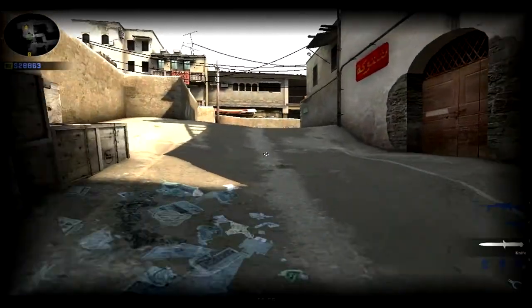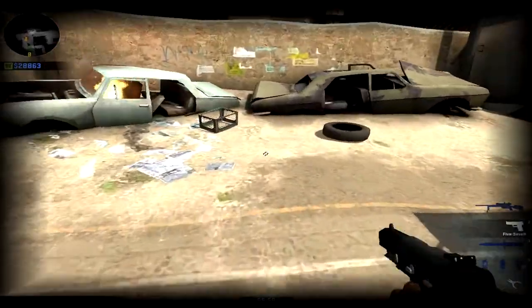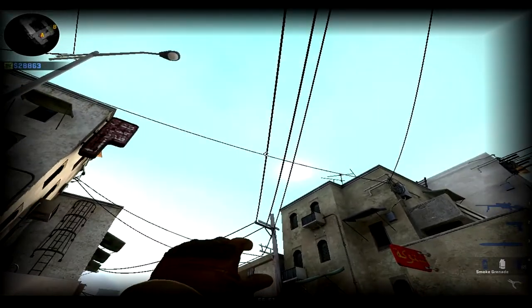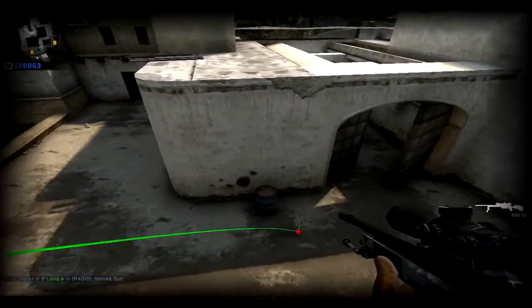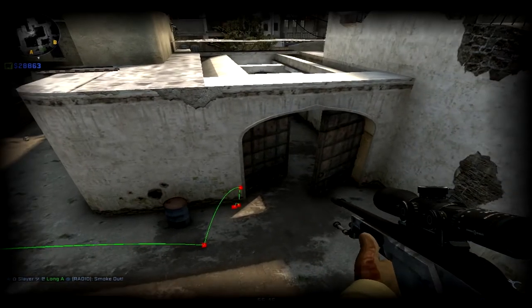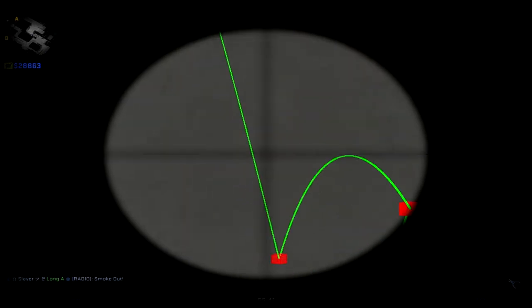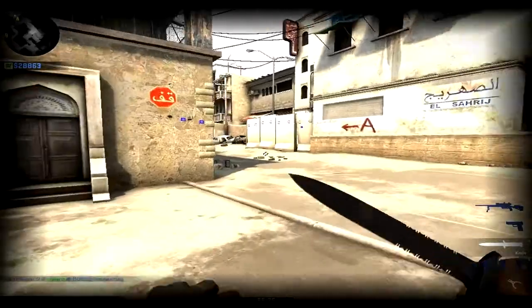Next one is a smoke for lawn. Go in between that crate and the tire, aim in between the electric wires, and just chuck it. It'll beautifully glide to lawn doors. I was really unlucky and it hit that corner, but usually it goes into lawn doors and they are completely defenseless. You can easily shoot under your smoke.